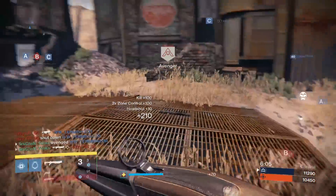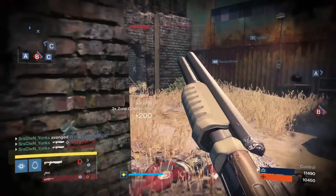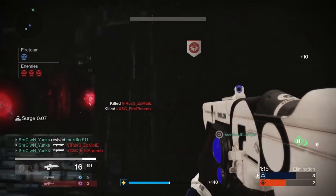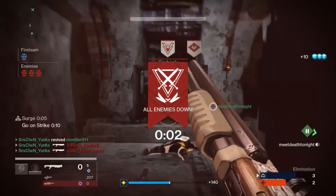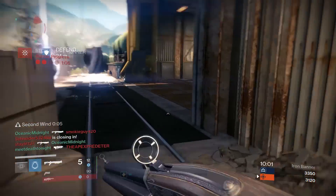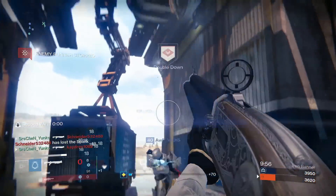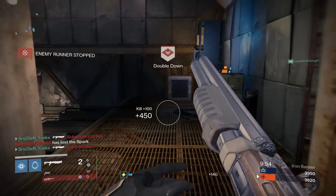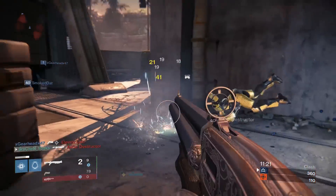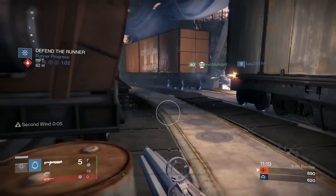I would not recommend going into a shotgun battle against somebody using a Conspiracy Theory, because most of the time they will get that one-shot kill off on you before you get close enough to do proper damage. Overall, I still had a great time with the Fourth Horseman, and I do think it's more of a fun slash troll weapon than a serious weapon, especially in PvP — but it is still very good if you know how to use it right against enemy supers.